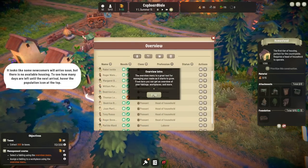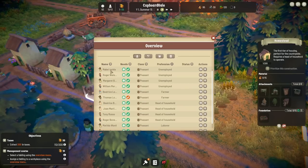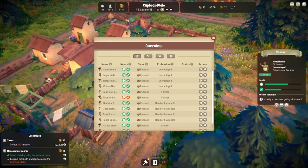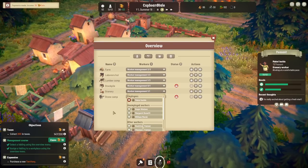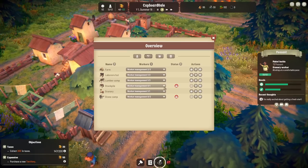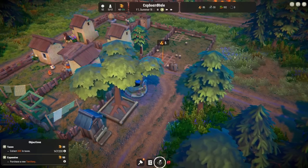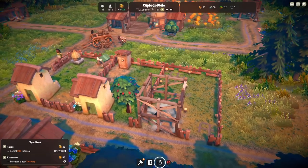We have an overview menu. We've got to follow the instructions to select a fabling using the overview menu. Matilda, you're unemployed — how do I select you? There's a select button — that'll make sense. Assign a fabling to a workplace using the overview menu. Could we assign somebody? Mabel, go and work in the granary please. Claim that money — we need cash. Now we need to purchase a new territory. Roger can work in the stockpile, and Margaret can work in the stone camp. Now we've got people working in all our buildings — food, wood, stone, and everything else.